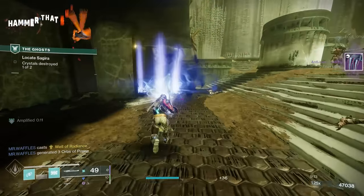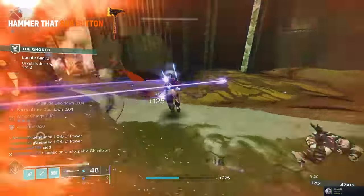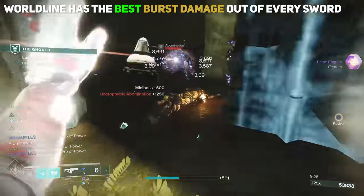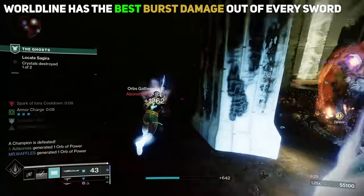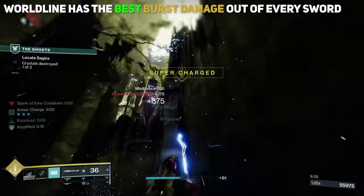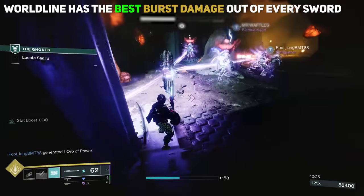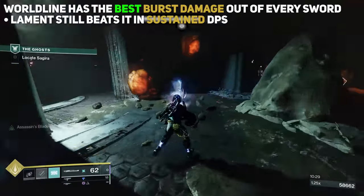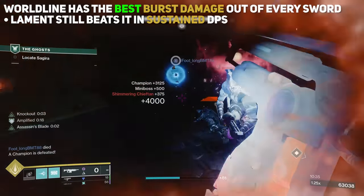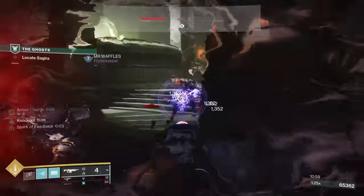After looking at all these damage values, it's clear that Worldline has essentially the best burst damage out of all swords — even beating Lament, who was the King of Swords for such a long time. Keep in mind that re-procing Temporal Sprint is too much of a hassle to make Worldline super viable in any sustained DPS scenario, so Lament still wins there. But anything with a short DPS timeframe where you can proc Temporal Sprint, or if you're just trying to take down a champion, Worldline is the sword to use.